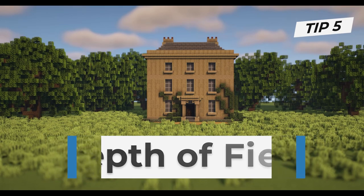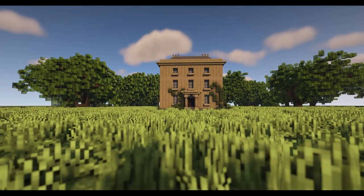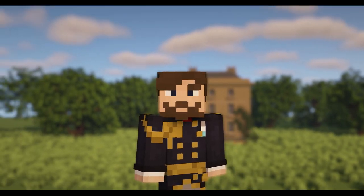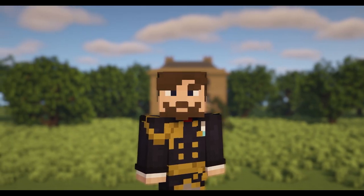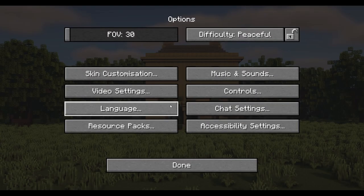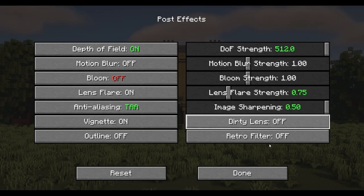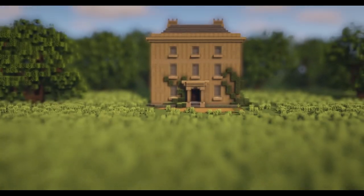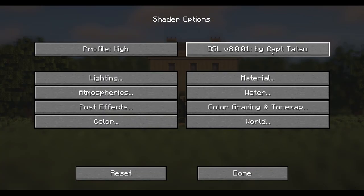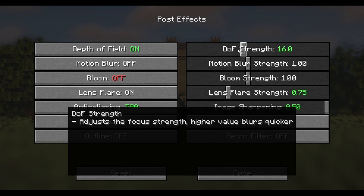Another effect you can add with some shaders is depth of field, which makes close-up things look sharp while the background appears blurry, giving a nice sense of contrast. I mainly use this for close-up shots of interiors. In BSL, I set the strength between four and eight. If you have Photoshop or other editing software, you can also add depth of field in post-processing.